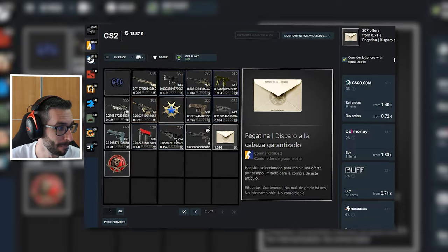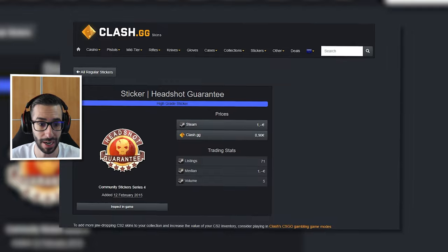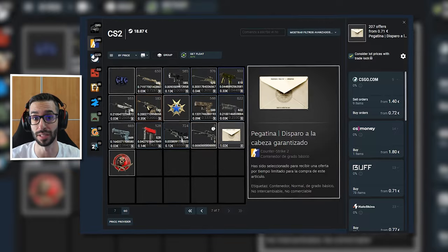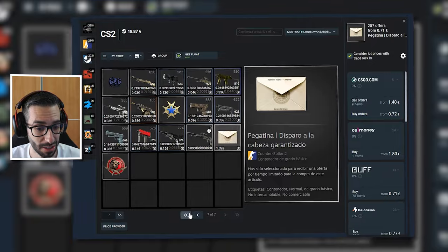Y por último, este objeto yo no tenía ni idea que existía. Resulta que de forma aleatoria, en una partida, Valve te daba un sobre. Aquí pone que recibes un descuento en la pegatina seleccionada; por ejemplo, la pegatina 'dispara a la cabeza garantizado'. Valve te daba un descuento cuando abrías el sobre. Pone que no es intercambiable ni coleccionable, por lo tanto o lo conservas en tu cuenta para un coleccionista, o lo abres, o te lo quedas de recuerdo. Con esto acabamos el vídeo de objetos únicos. Espero que os haya gustado y que hayáis aprendido algo. Hacedme saber en los comentarios cuál es vuestro objeto más único. ¡Hasta el próximo vídeo!